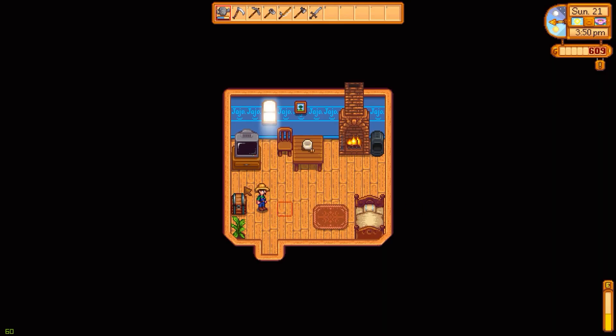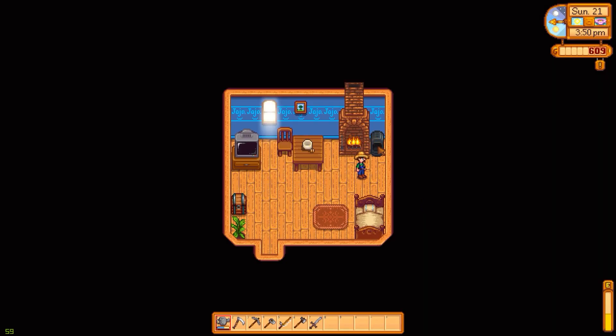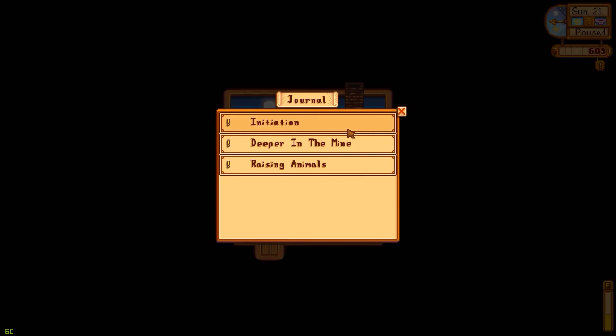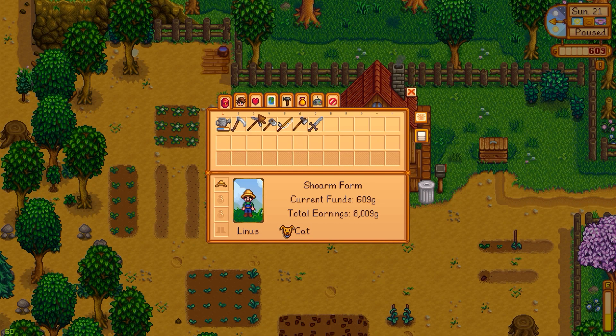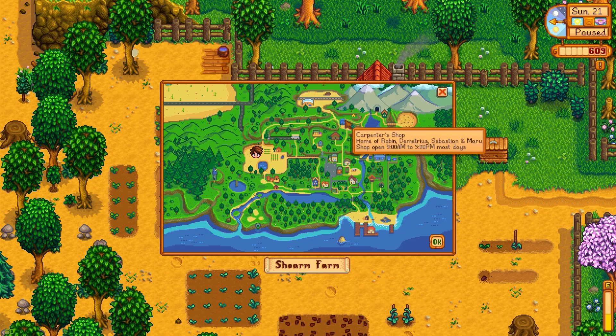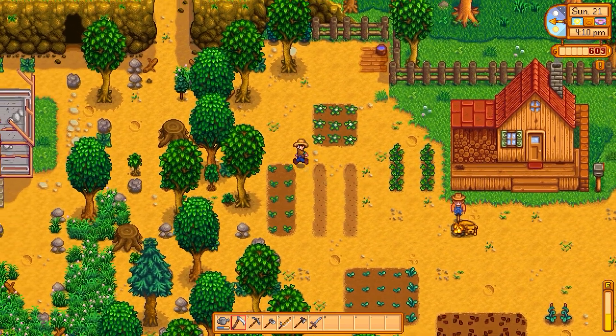All we really need now is more coal so we can smelt more bars, but that'll be a while. Let's go to sleep, we're pretty tired. Is there anything else we still need to do? Defeat green slimes, go to the mine, raise animals - we can't really do most of these things. Let's go talk to Linus. I've heard that when you just talk to people their hearts will go up.